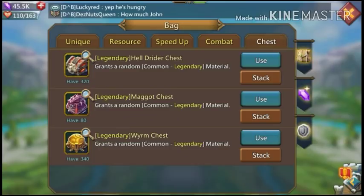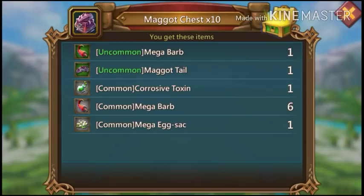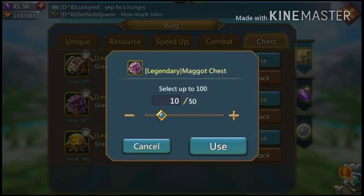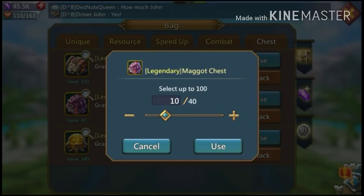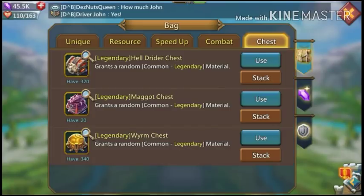If you don't know, egg sacs and teeth are kind of hard to get even though they're not the ultra rares — they're the rares. Yes, yes, yes, yes! Oh my god — I got the gold helm! I am so happy right now! Oh my god, that is great!